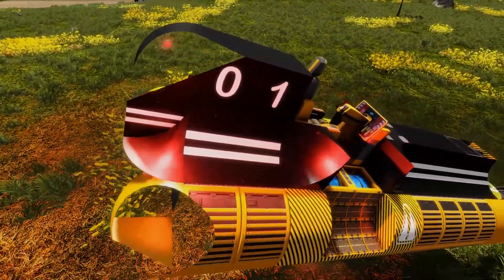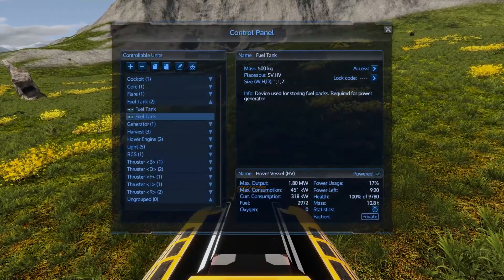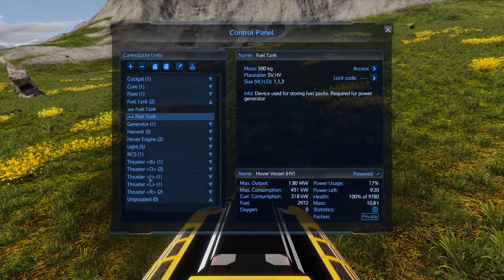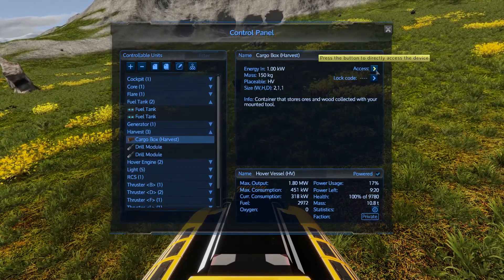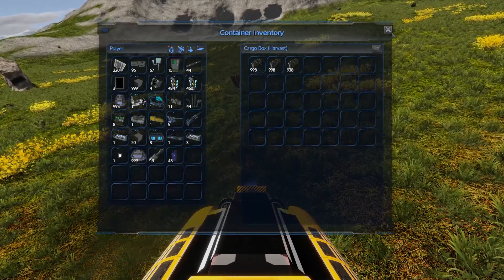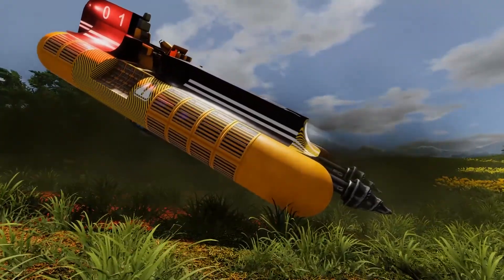I have the cargo hidden underneath these blocks, so the only way to access it is to go in here, go to your harvester group, hit access, and then you can see a lot of stone that I just drilled. I hope you guys enjoy it — I am putting this up on the workshop.